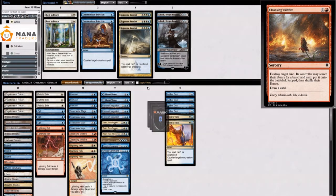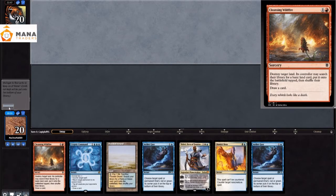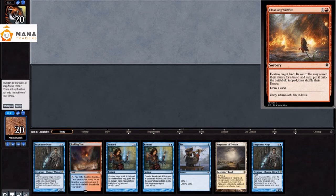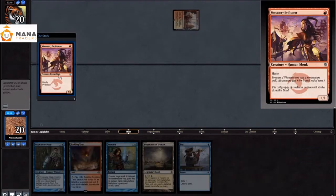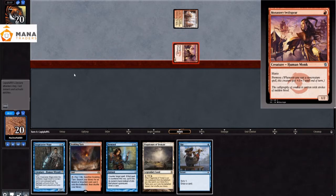So I brought in some Aethergust, some Dovin's Veto, and took out some slower stuff. Game number 2 — yeah, this is a Mulligan. This hand, while looking very good, just doesn't do anything. If we go to turn 20 we will lose. And now we Mulligan to 5 with a bit of a crappy 5. This game is going to be really hard.